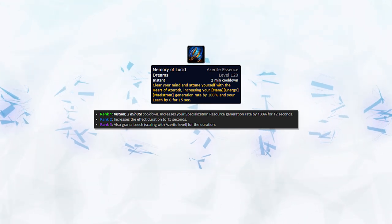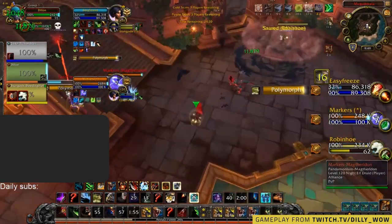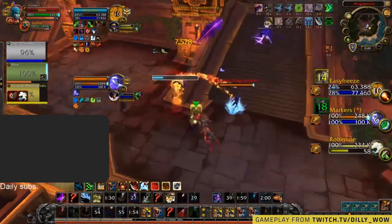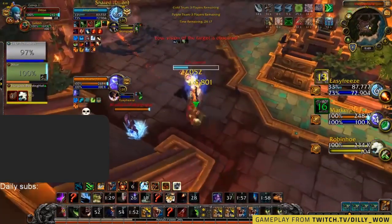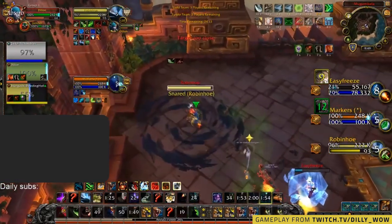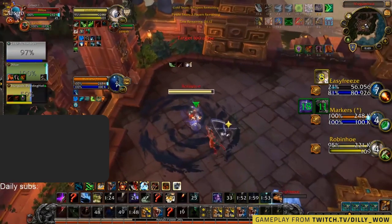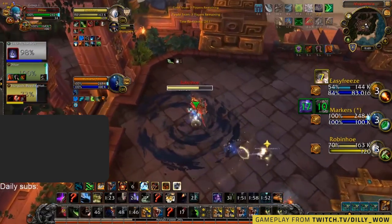It's simple to use — on a two-minute cooldown, you can activate it for increased resource generation. When you use the essence's major power, you gain 100% resource generation depending on your spec's main resource. This will be used when you want to deal increased burst damage, with or without other offensive cooldowns, in an attempt to slay your opponent.